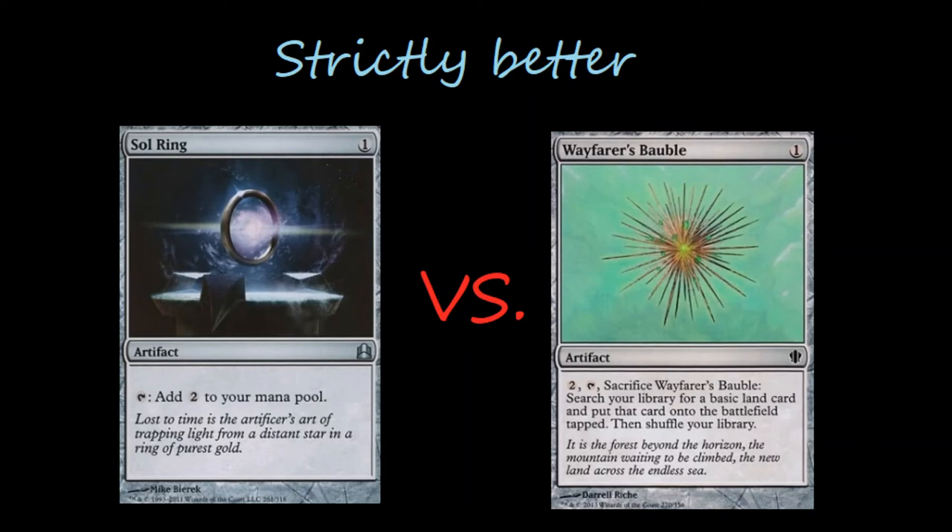Wayfarer's Bauble is much better, I think, in landfall strategies especially if you're not in green. But even if you are in green I still think it's probably a worthy inclusion. And the fact is, if there's any doubt in your mind at any point of this, then I think I've proved my point that Wayfarer's Bauble does deserve to be in comparison to Sol Ring. You can sacrifice it, get it out of the way, put it in your graveyard, and you don't have to worry about it being blown up.